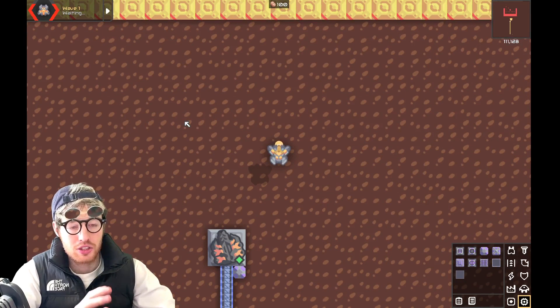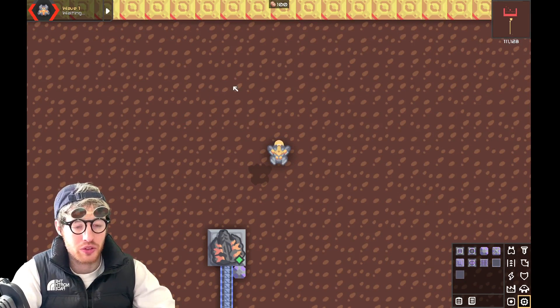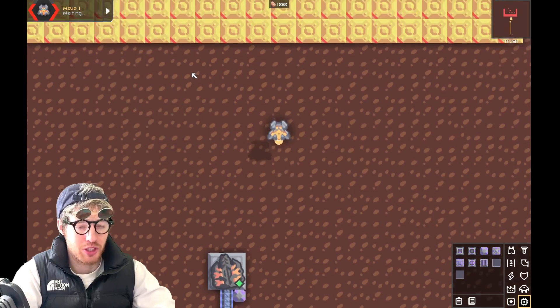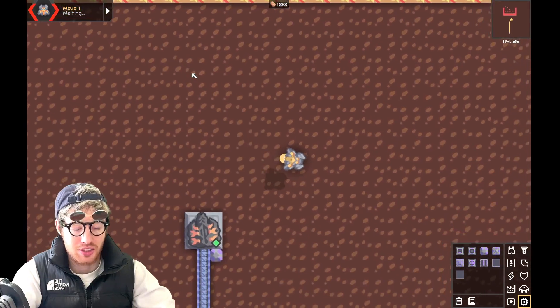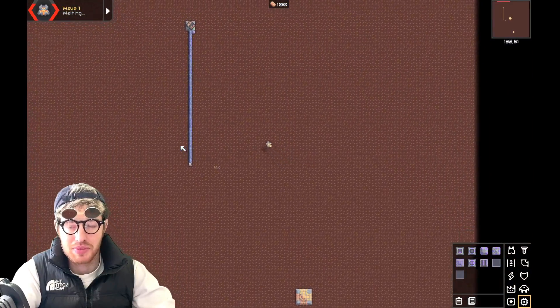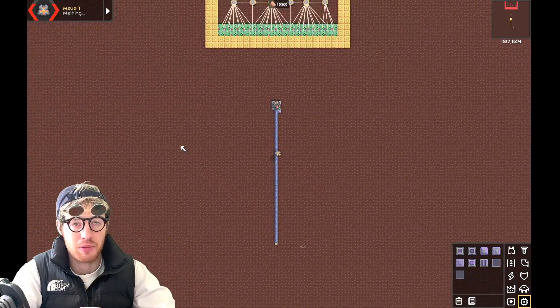Yo, welcome back. So everyone on YouTube has been doing these logic tutorials with turrets that follow your cursor and shoot once you start shooting. It's absolutely pointless because if you don't do anything it doesn't target anything, and if you fly away it's basically just a dead turret. So let me show you what I've come up with.